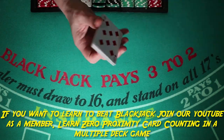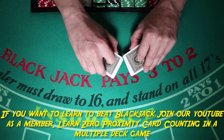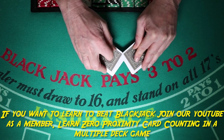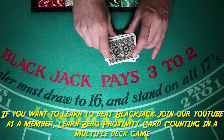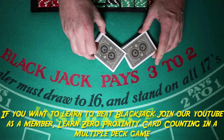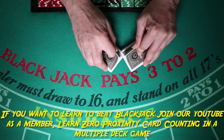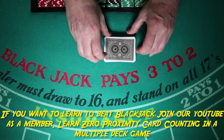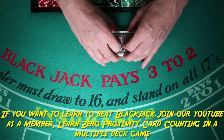We have eight high cards and ten low cards — minus two means we're short two tens. Two more low cards are left in the deck. Low cards help the dealer, so a minus count is advantageous for the dealer. You also want to learn how to shuffle like the casino — a short riffle — to simulate the shuffle and card pickup procedure.